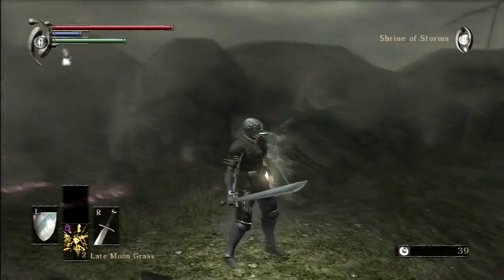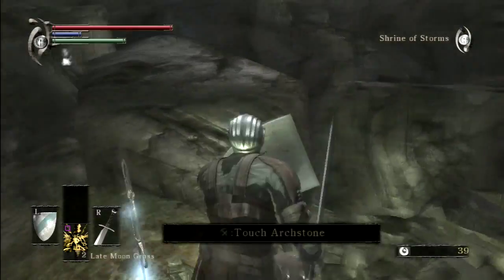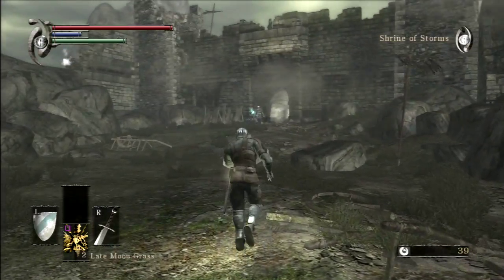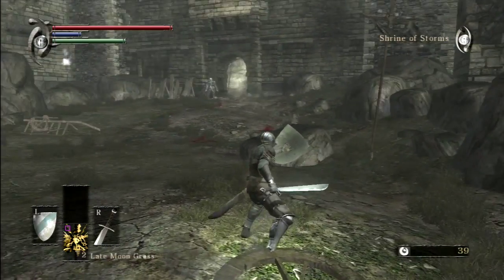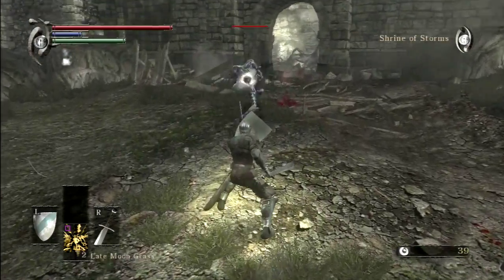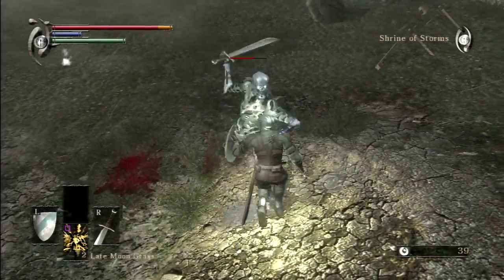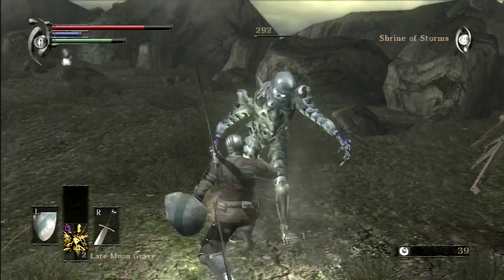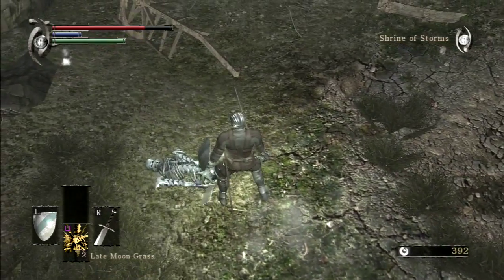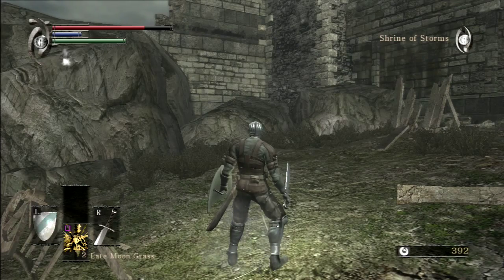Shrine of Storms, let's see if there's anything hiding around. Boletaria was all healing grasses, Stone Fang was stones, the other area was magic stuff — let's see what this one's gonna be. Oh, you look friendly! Hi there — can I parry you? There we go, okay. You're not too hard. Gives some good souls though. I also have two late moon grass, so life is shaping up.